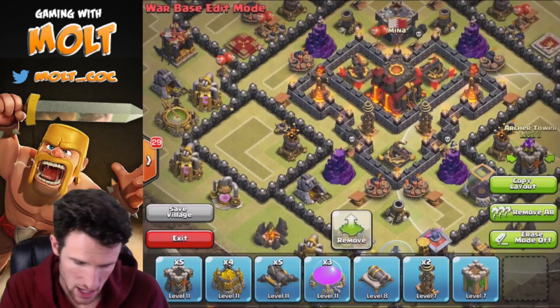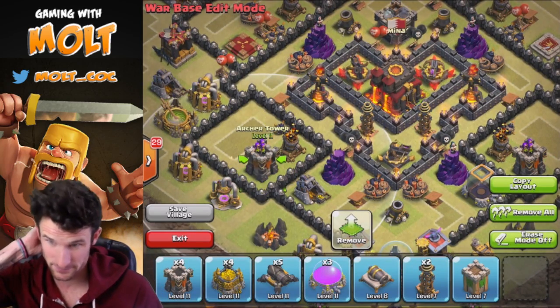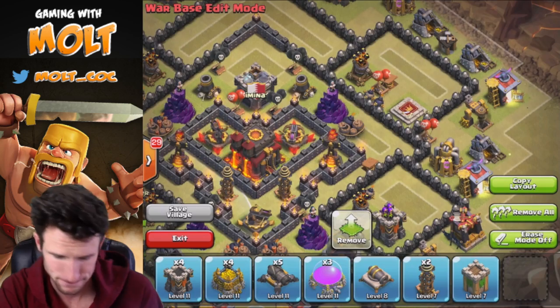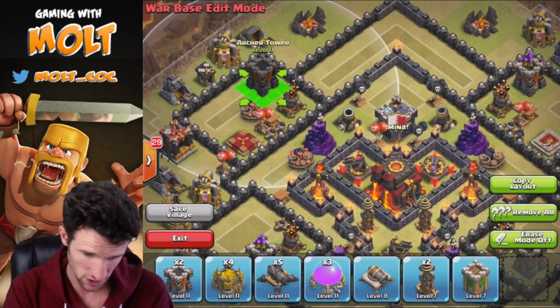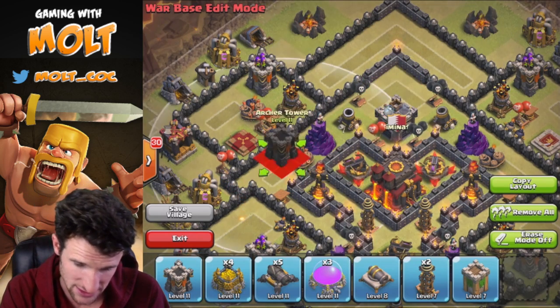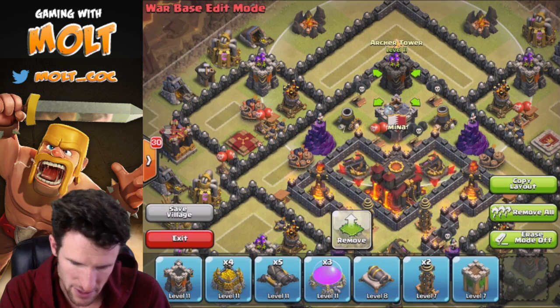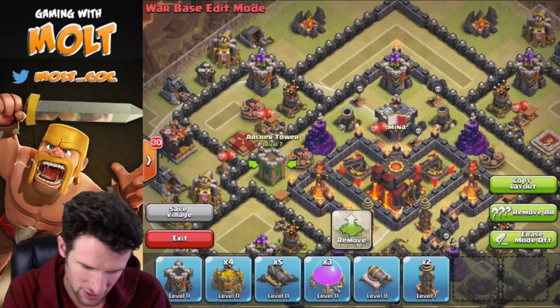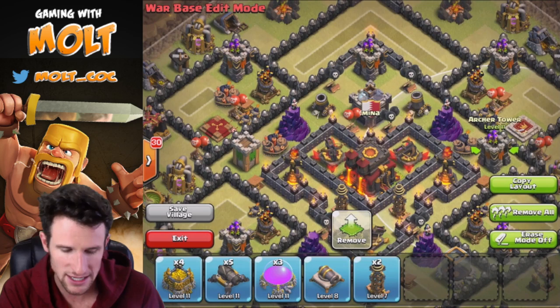Now let's bring in the rest of our Archer Towers. We're going to put those in front of the Air Defenses on both sides, since Archer Towers also make great air defenses. We'll continue bringing some of them toward the center of the base — this one right here and our lower level one right here.